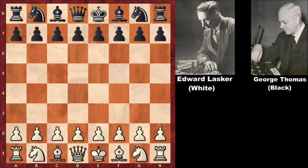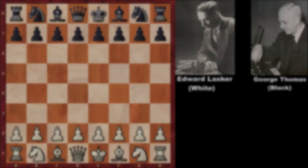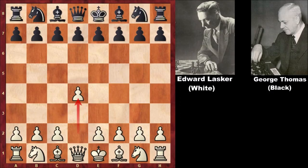Hello everyone, let's check out another incredible chess game from the history of chess. This is a must-see chess game from 1912 London. White is Edward Lasker and his opponent is George Allen Thomas. Edward Lasker's name resembles the great Emmanuel Lasker, so don't confuse them — they were distantly related but different people.